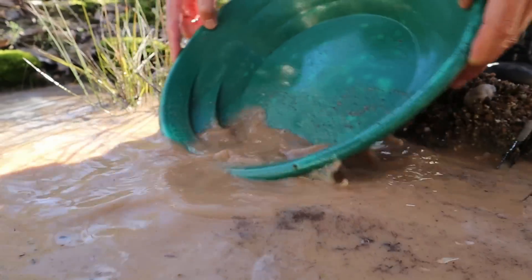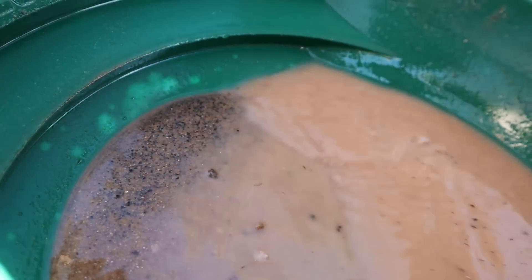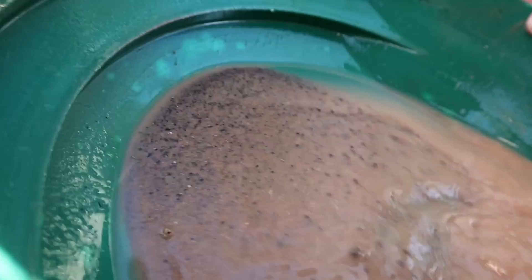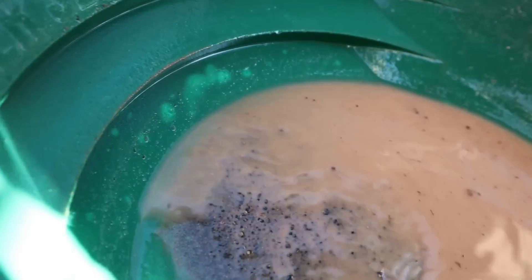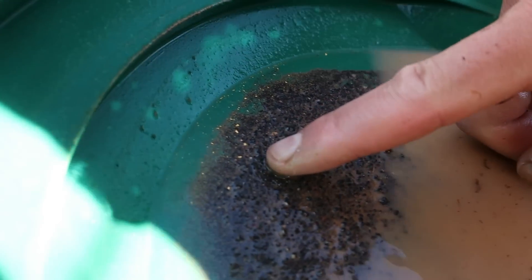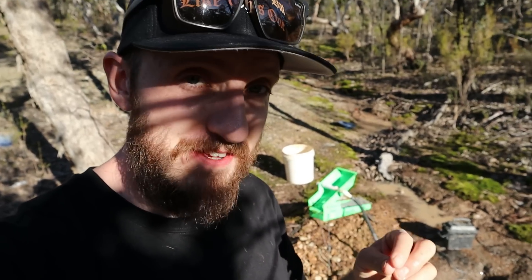You normally get black sand like this in Reedy Creek itself, but not normally in that kind of quantity. There be gold in that dirt — hell yeah. That right there is the best find of the day. That is a shotgun pallet, and that means I've been prospecting. For a day of testing in a brand new area, I am really excited to see that kind of coarse tin and that kind of nice chunky gold.